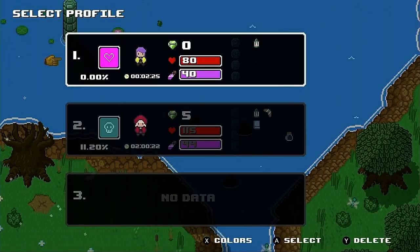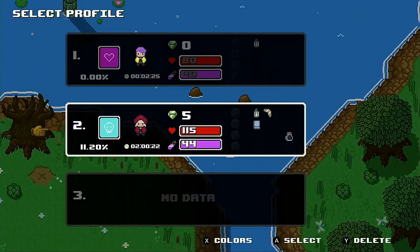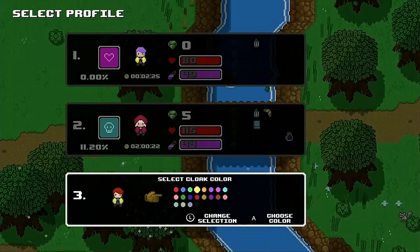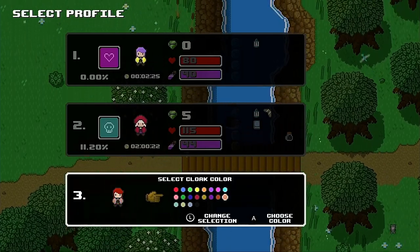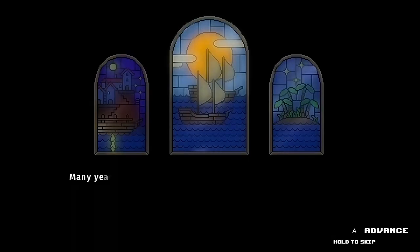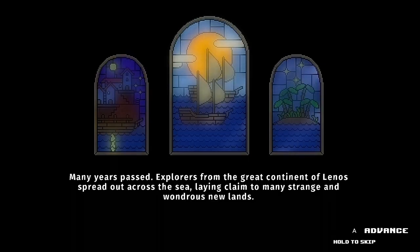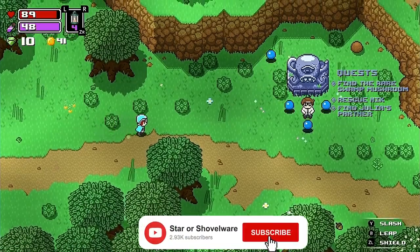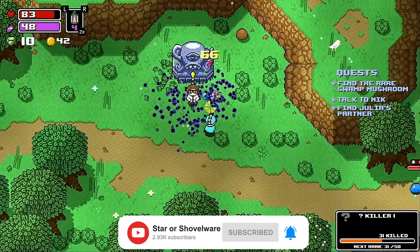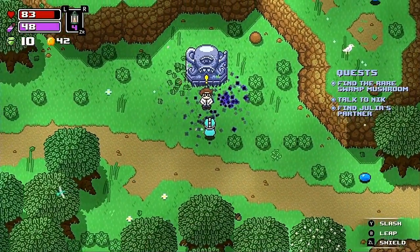Rogue Heroes begins with you creating a character, though customization options are pretty limited and basically boil down to selecting your skin, hair and clothing colors. Following this we're treated to an introductory cutscene featuring some pretty stained-glass windows depicting the events which led up to the present day. Rogue Heroes doesn't put a lot of emphasis on its storyline, which is a bit of a shame, and this introduction is about as deep as things get.